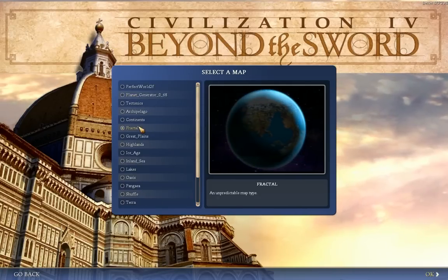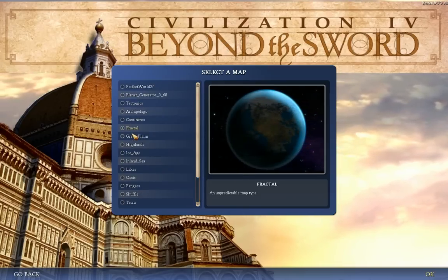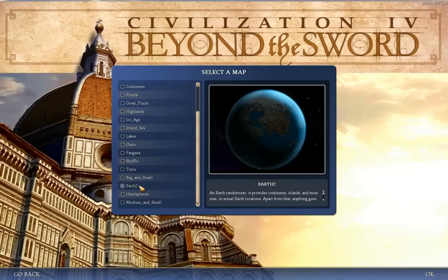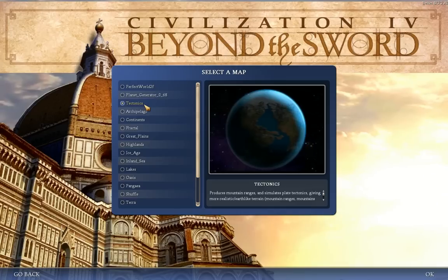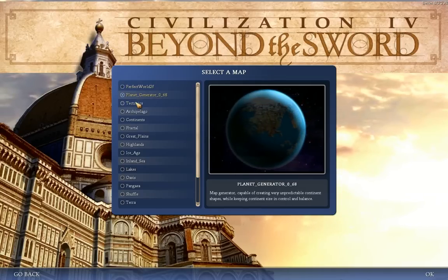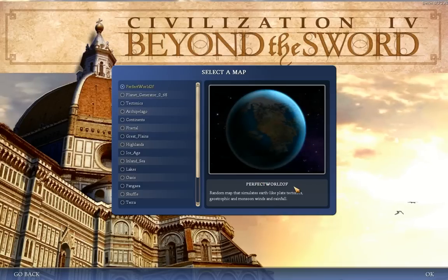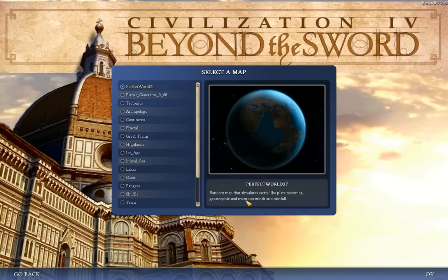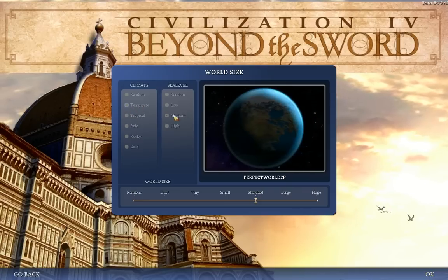We've got to pick a map. I played on an Earth-like map last time — I used Earth 2 as my generator. That was very interesting for conquering the known world, but we did lose the sense of exploration because we sort of knew what the world was going to look like. There are so many different generators. I'm going to try Perfect World 2F, which simulates Earth-like plate tectonics, geostrophic and monsoon winds and rainfall. That sounds pretty good, let's do that. Interesting that it doesn't let me tweak the climate and sea levels, but that's fine. We'll go with a standard world size.